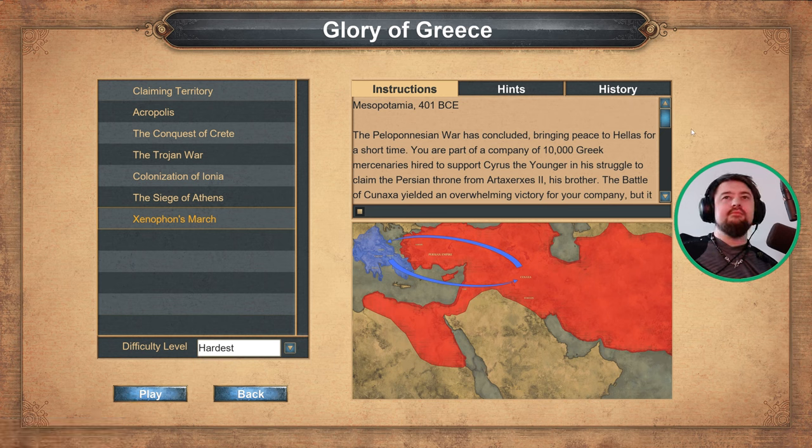The Peloponnesian War has concluded, bringing peace to Hellas for a short time. You are part of a company of 10,000 Greek mercenaries, hired to support Cyrus the Younger in his struggle to claim the Persian throne from Artaxerxes II, his brother.